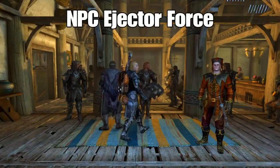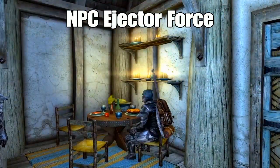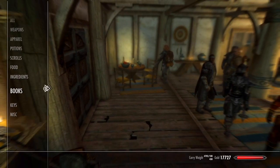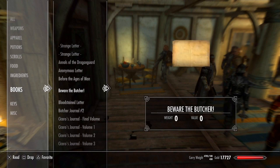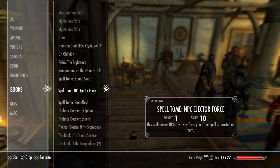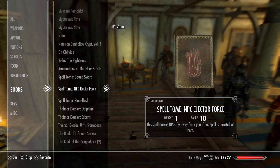The next mod is called NPC Ejector Force. You can find it on the shelf right up here at the Bannered Mare in Whiterun. You just gotta learn the spell, and this is going to blow your mind. This spell makes NPCs fly away from you if the spell is directed at them.